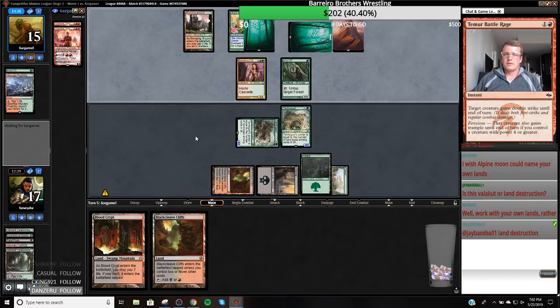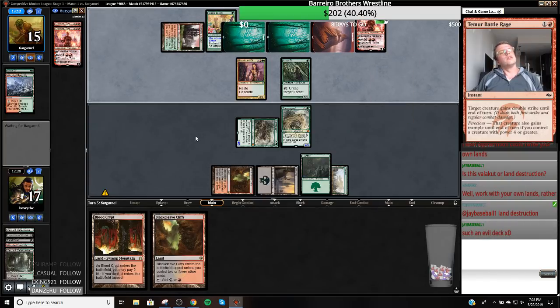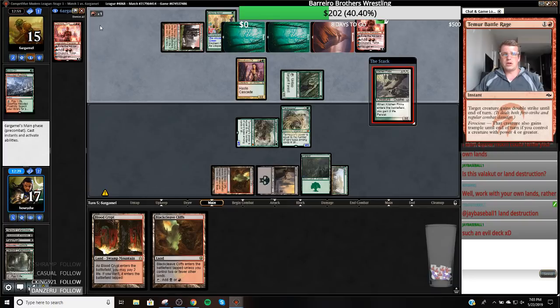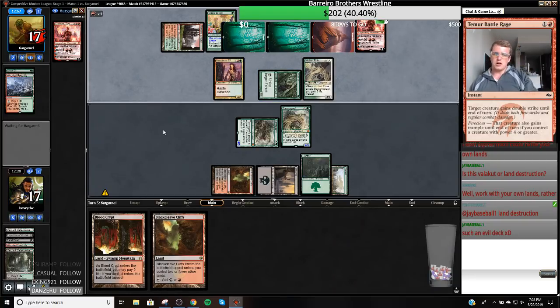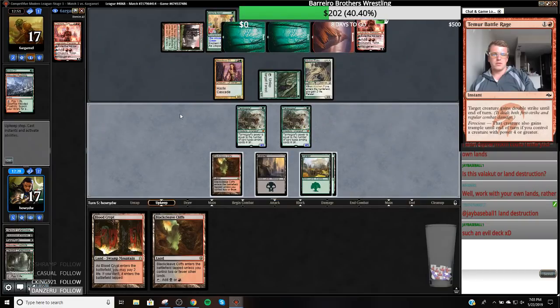What are we looking to draw? We want to draw Bloodbraid Elf. What they're likely going to do is play Chandra, tick it up, probably double chump next turn, and then go Chandra tick down to kill a Tarmogoyf. They lose their other Chandra but they're not doing anything else. Oh, they have something else to play — a Bloodbraid Elf here. That's pretty gross. Tireless Tracker is also gross. All of a sudden we're in trouble. That's wild — we go from feeling good to like... what happened?